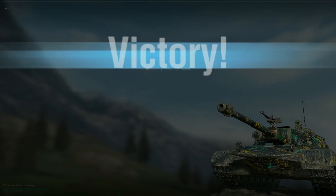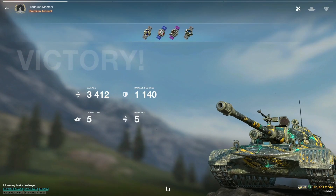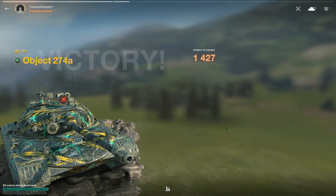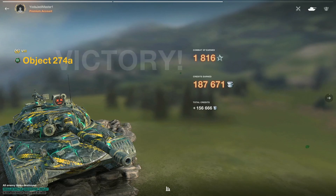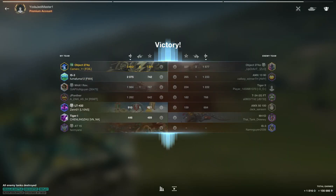Well played Cam, thank you again for the replay. Let's take a look at the final scores: 3412 damage, 1140 block damage and five kills for the golden M. Looking at 1816 XP and 156,000 credits — awesome job at the top there carrying that team.